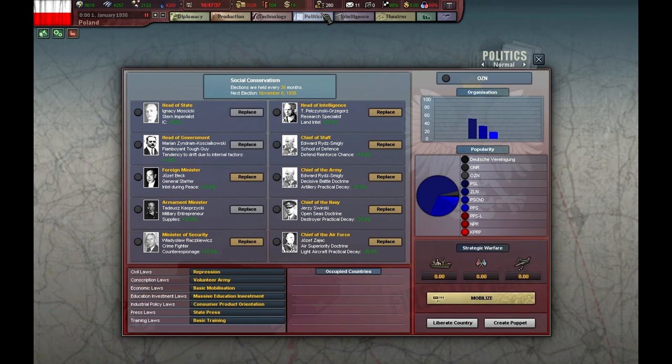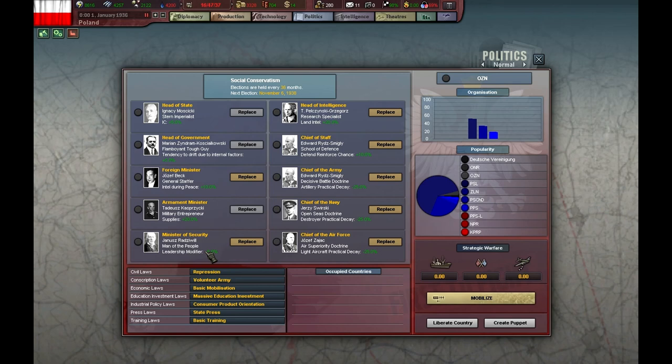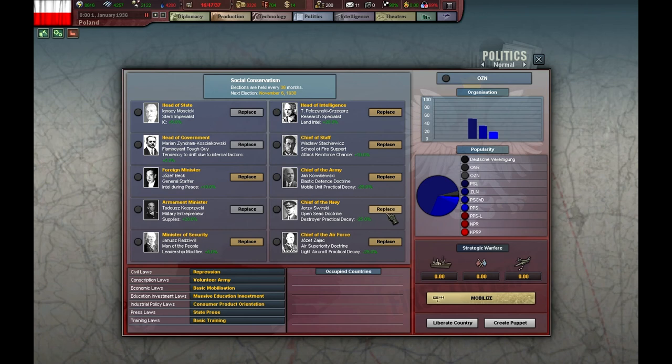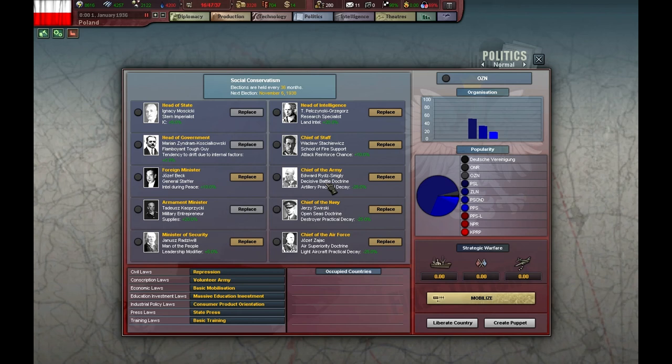Let's go to the politics screen to see if we have better ministers. This guy will give us an increase of 5% in leadership, which is awesome — let's change to him. We're going to do a lot of attacking with artillery. I'm going to build mobile forces, at least a few brigades. I'm going to change these guys for a Practical Decay minister, but I won't build a Navy — it's just a matter of personal preference. This guy is the best guy I can have, in my opinion.